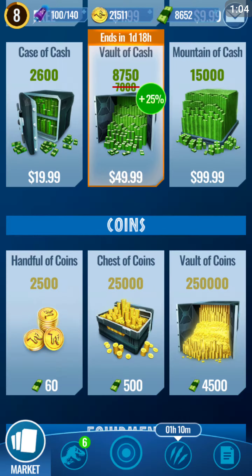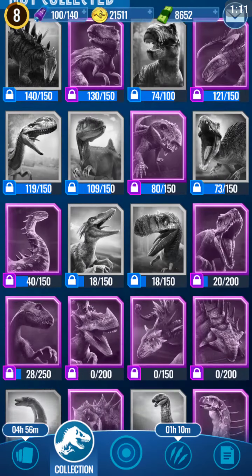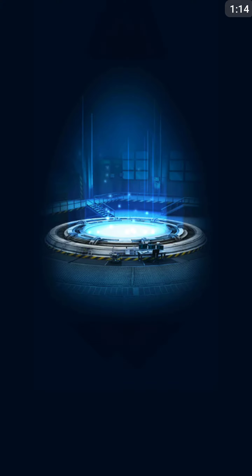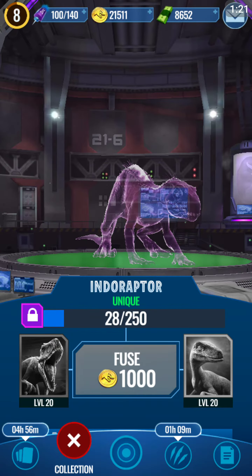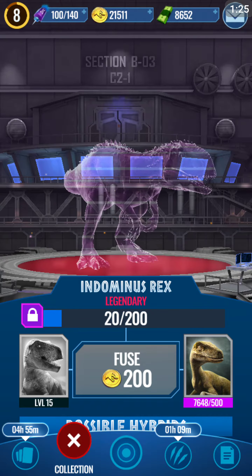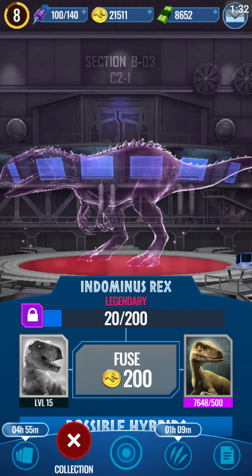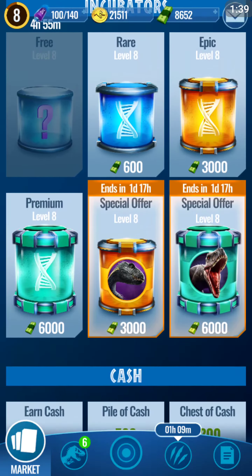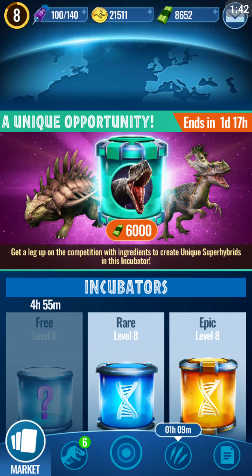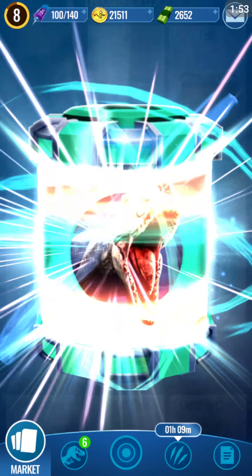Let's go to my collection. I got some Endoraptor today, which is a Unique, from the special event they're having. You need Velociraptor level 20 and Indominus Rex level 20 — and Indominus Rex is a Legendary. So it's safe to assume we should get a Legendary from this incubator, because in order to make Unique DNA you need Legendary. I'm gonna try it — let's see what we get. Hope this is worth it.